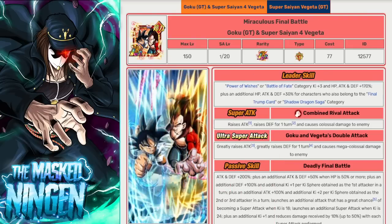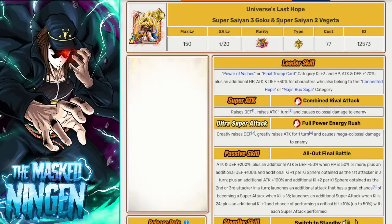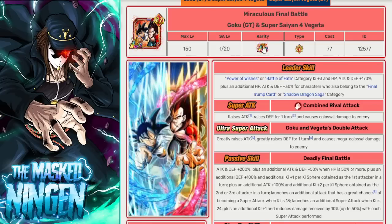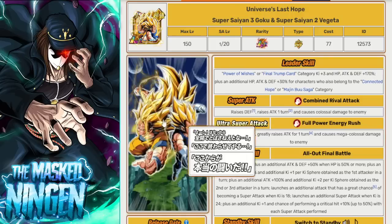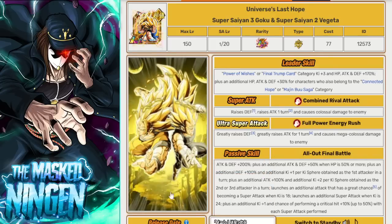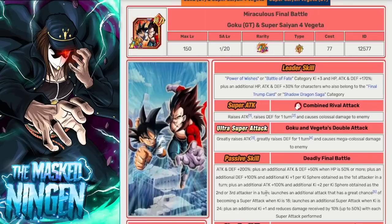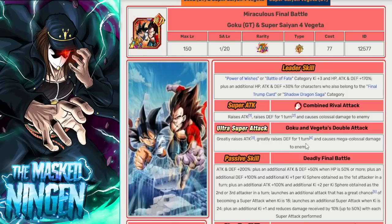It's interesting to see how mixed the community is over these units. A lot of people weren't super hyped about the GT Duo because of base form Kid Goku, whereas a lot of people like the Buu Duo's character choice, including me personally - I really like Super Saiyan 3 and Super Saiyan 2. But when it comes to actual kits, most people prefer the GT Duo card, so it's a weird flip where the Buu Duo is the more hyped character choice but the GT Duo is the better unit.